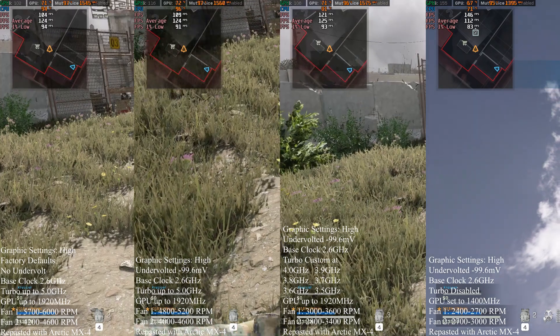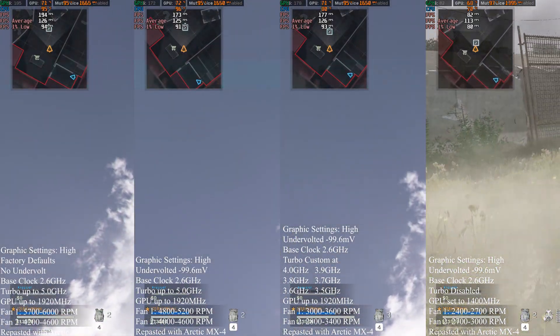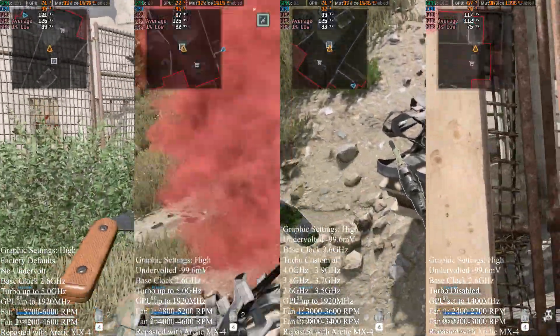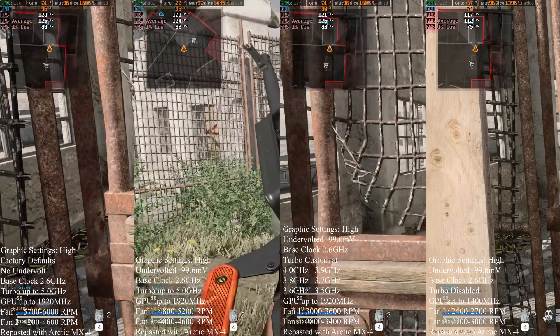Buy stations allow you to bring teammates back, purchase killstreaks, and more. Loadout drops allow you to select a full loadout — a loadout drop is the only way to get perks and certain weapon attachments in Warzone Battle Royale.